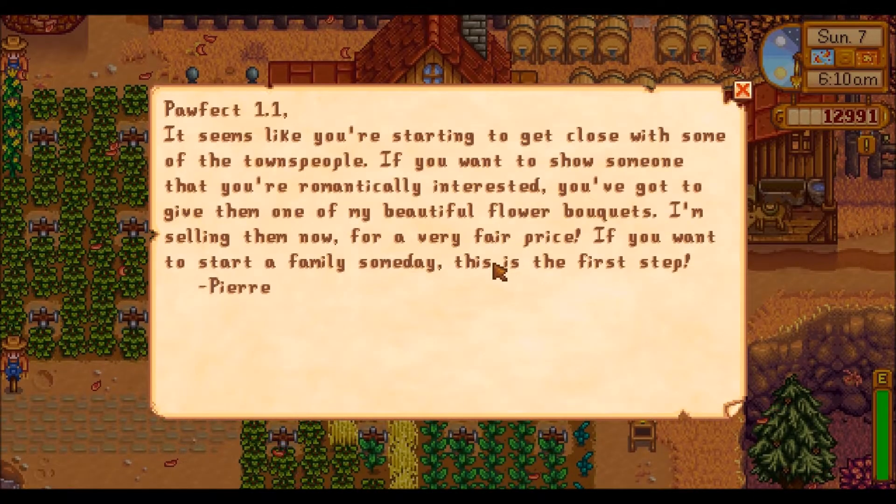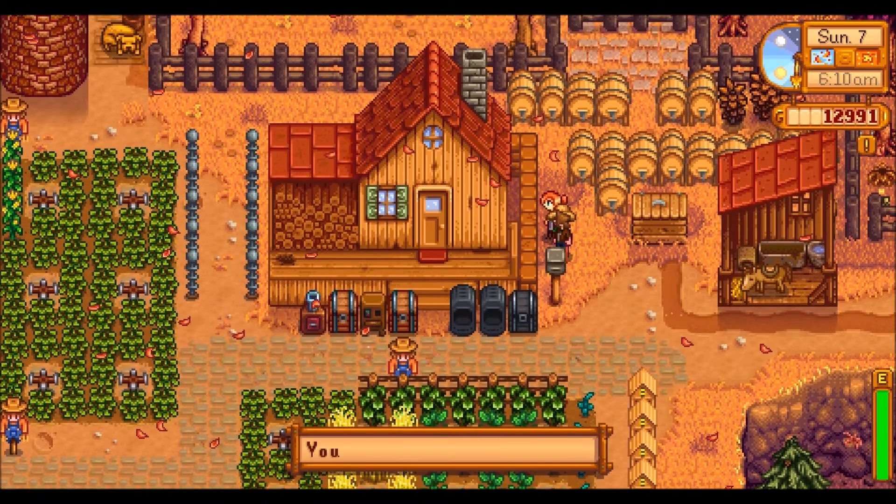There's Robin there. It seems like you started to get close to some of the townspeople. If you want to show someone that you're romantically interested, you've got to give them one of my beautiful flower bouquets. I'm selling them now for a very fair price. If you want to start a family someday, this is the first step. Okay, well we're going to do that.